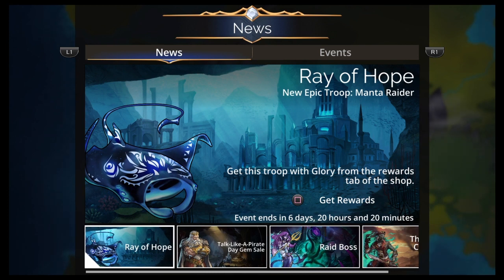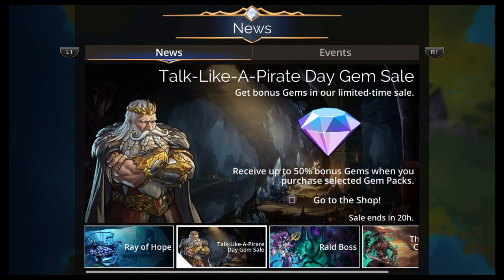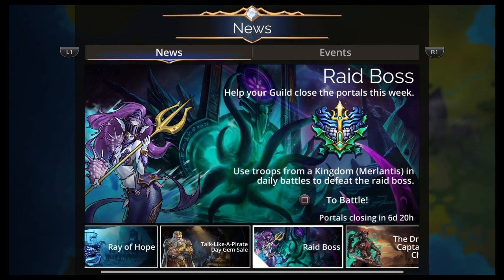Chat-a-thon this Sunday — starts at 5 a.m. EST. Would really appreciate y'all being there. Ray of Hope — a new Epic Troop, Manta Raider. Get this troop with Glory from the Ward's tab of the shop. Talk Like a Pirate Day gem sale.